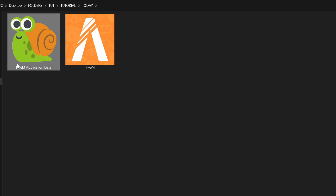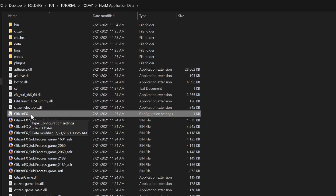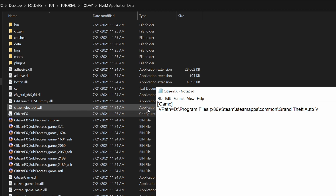Now if you have GTA 5 on Steam, Epic, or anything like that, what you want to do is go over here to your taskbar where it says 'FiveM Application Data' and click that. Then scroll down to 'CitizenFX' — it's going to be a configuration settings file. Open it up and it will show you the path of the game. For mine, GTA 5 is through Steam. So if you wanted to change this path from Steam to Epic Games, here's what you do — minimize this window.